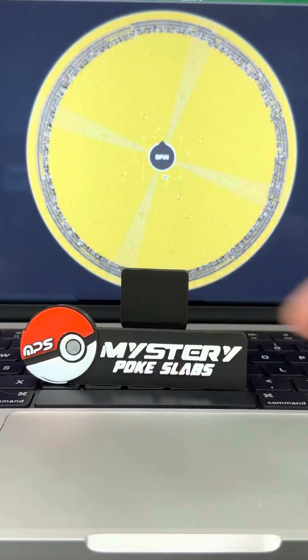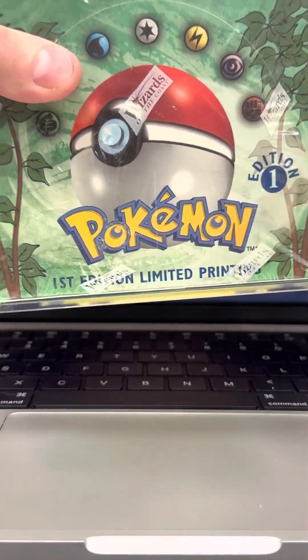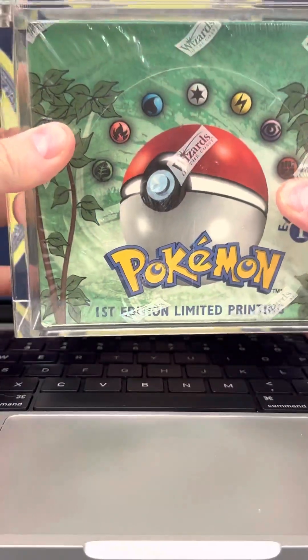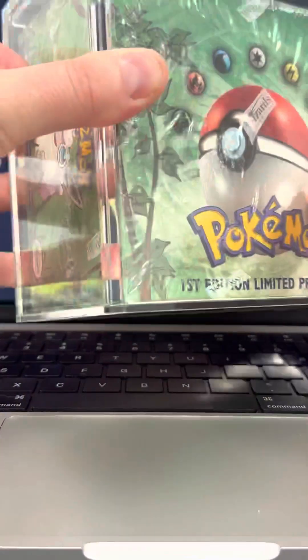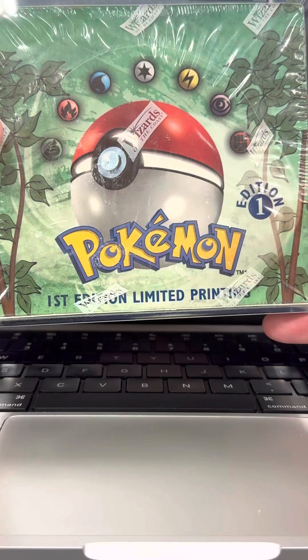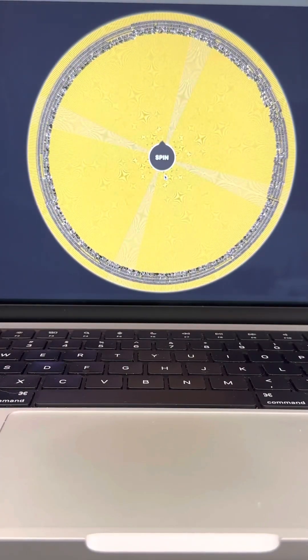That is it for the March featured giveaway. Up next we have our April giveaway — we picked up a first edition jungle booster box in the acrylic, still sealed. We're going to be opening this box live and giving away 18 packs from the left side of the box. It's going to be insane — the biggest giveaway yet. All active subscribers to Mystery Pokey Slabs will automatically be entered. That'll take place at the end of April. Thank you everybody, have a wonderful day and we'll see you on the next one.